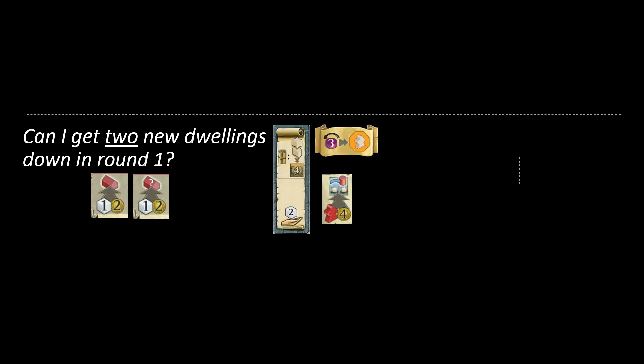Which brings us to the second question: can I actually get two new dwellings down in round one? We really like openings where we can get as many dwellings down as possible. We want to make sure we can at least build on the first stomp, but is there actually some way to get two hexes with that one stomp? The first common way is being on the big building scroll, taking the priest power action, using that to increase ship, and then stomping a hex that lets you put down two new dwellings.